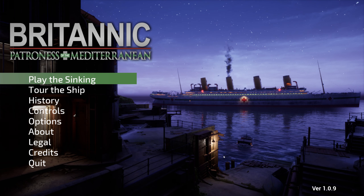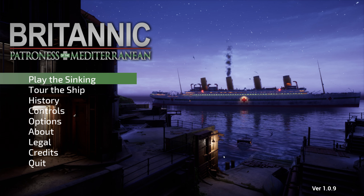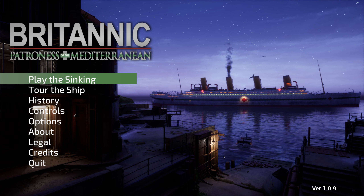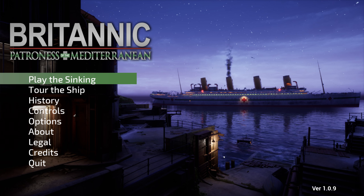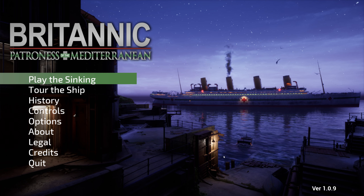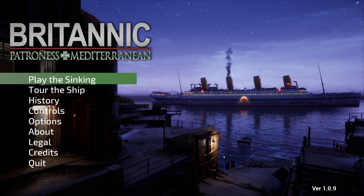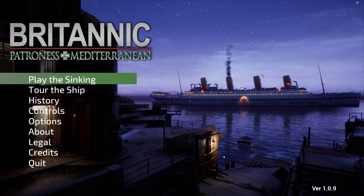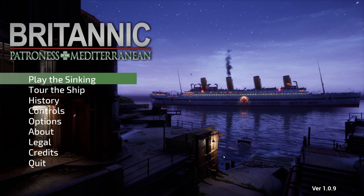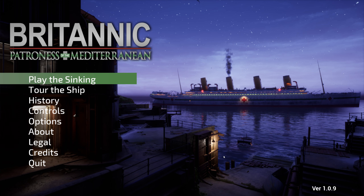Welcome to Simulator Adventures, and welcome to Britannic, Patroness of the Mediterranean. This is a game about the Britannic, which is a hospital ship in the First World War. It sank in 1916 off an island in Greece. There's a game coming out soon called Titanic Honor and Glory, and the group making it released this game about one of Titanic's sister ships. In the Titanic game you're going to be able to go on the voyage and survive the sinking, and it's quite similar with this.